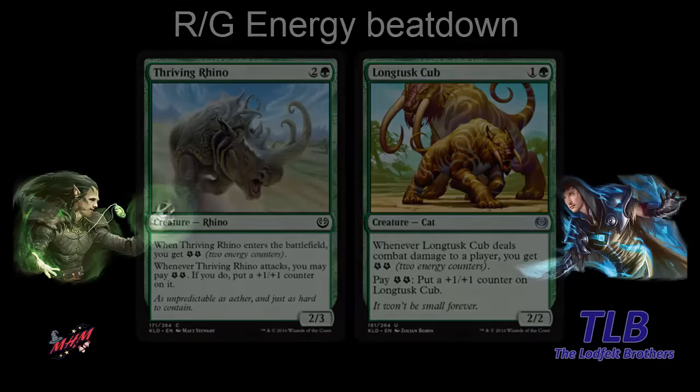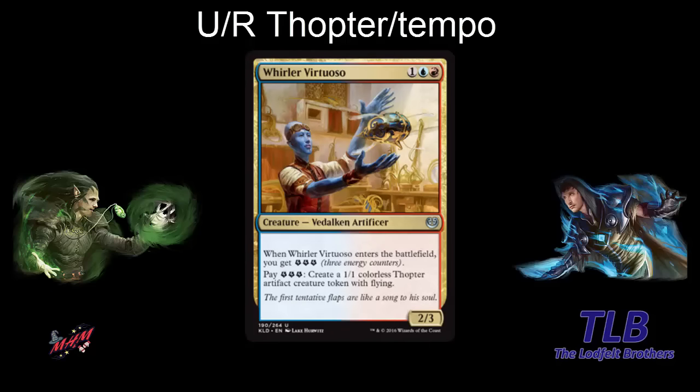Moving on to blue-red. We have Whirler Virtuoso — one blue-red, three mana for a 2-3. When it enters the battlefield you get three energy counters. If you pay three energy, you create a 1-1 thopter with flying. You get both a flyer and an artifact entering the battlefield, which could be relevant for a lot of cards. In this archetype you could potentially go some sort of tempo deck. You could build a deck that cares about triggering when artifacts enter the battlefield, or have cards with flying and try to tempo your opponent out that way.